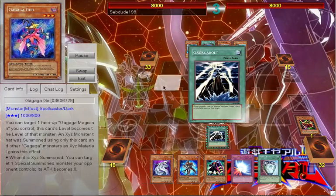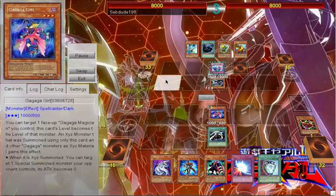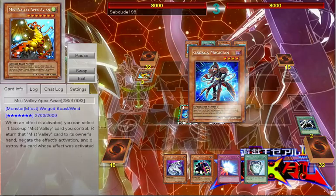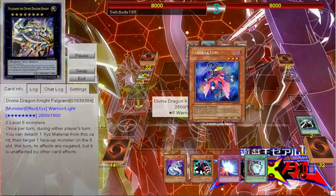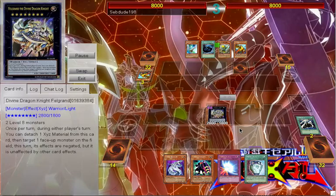Before I do anything I go ahead and play Go-Go-Go, but with his face-down he activates Ninjutsu Art — I'm not sure why. I go straight into Go-Go Magician, make level 8, make two level 8s, go into Felgrand and attack.